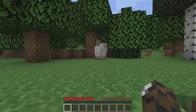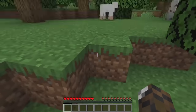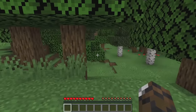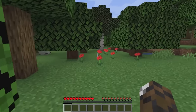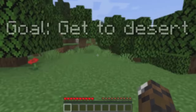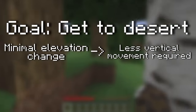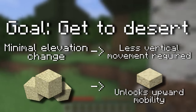It immediately became apparent that this run would be a nightmare. A simple one block high drop became a one-way cliff that I had no way of scaling. So if I wanted to go down, I had to make sure I didn't leave anything important at a higher elevation. Therefore, my first goal was to get out of the wooded area and reach a desert, since the elevation there doesn't change much, and it would be filled with sand to make slabs, allowing me to traverse upwards.